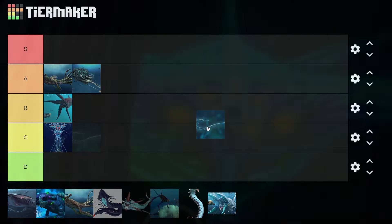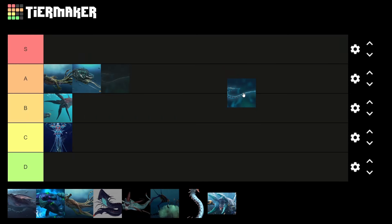Next up is the Ghost Leviathan — another personal favorite of mine, as well as many other Subnautica players. The sounds it makes are really cool, and I'm a big fan of sound design and generally creepy sounds. But I don't think it looks quite as cool as a lot of the other Leviathans, and it's definitely a lot more annoying than them. So I am gonna have to do something a little controversial and put it in B tier.